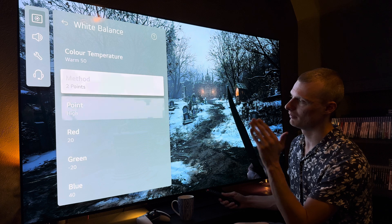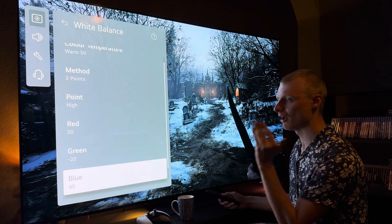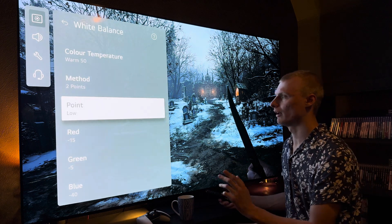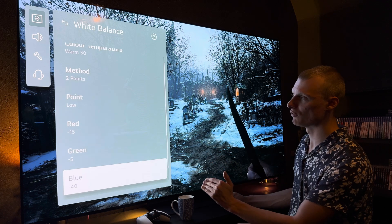Set to warm 50, two-point method. High point: red plus 20, green minus 20, blue plus 40. You can pause the video and go back if it's going too fast. Low point: red minus 15, green minus 5, blue minus 40.